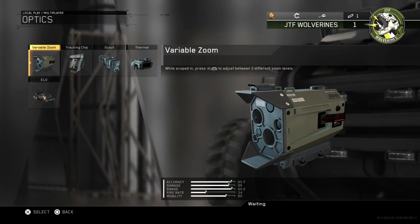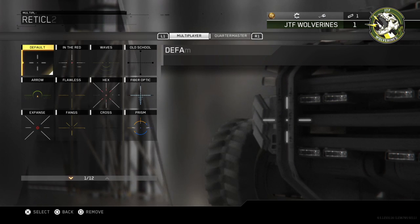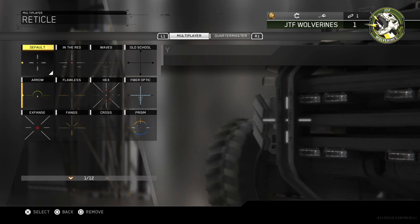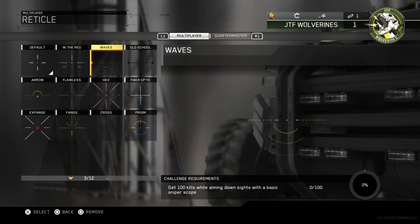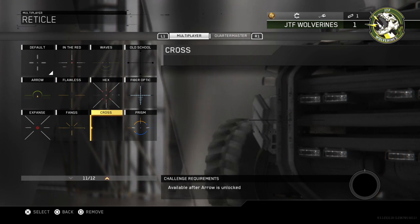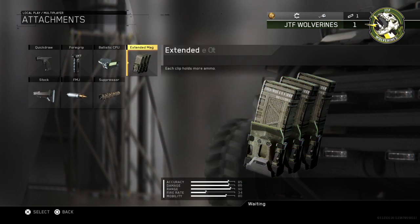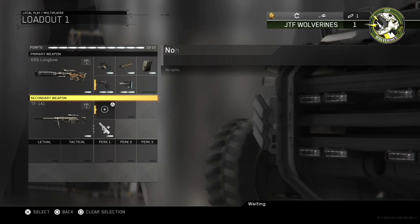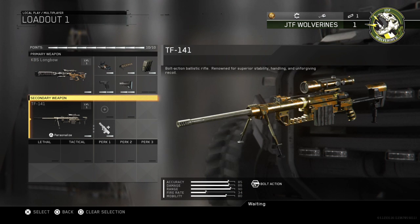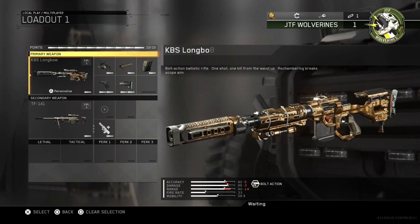For the TF-141's optic, I'll keep the default one up top — it's a little easier. You press triangle and you'll see all the reticle options: In the Red, Waves, Old School, Arrow, Flawless, Hex, Fiber Optic, Expanse, Fangs, Cross, and Prism. My favorite is Prism — it's easier to use. I do like to put a suppressor on it, though honestly I don't use many attachments on this gun since it's a little easier that way.